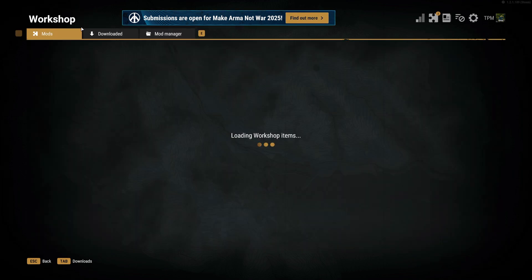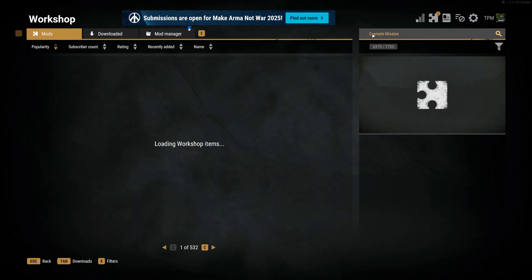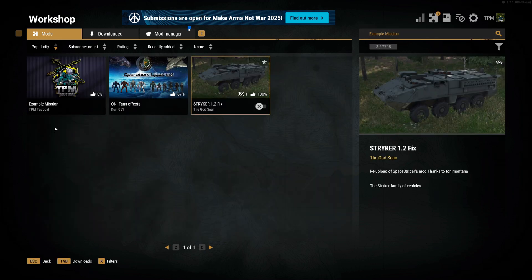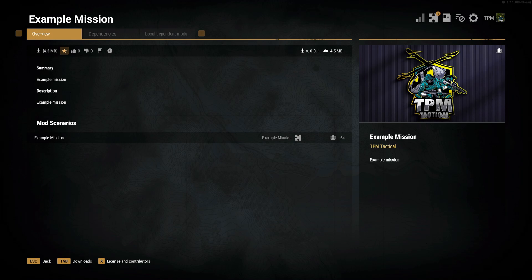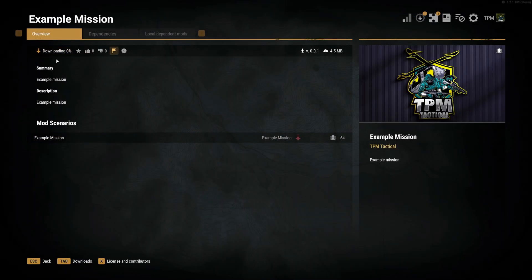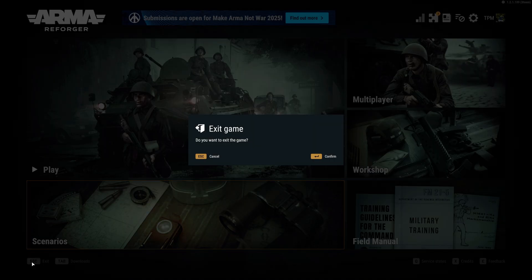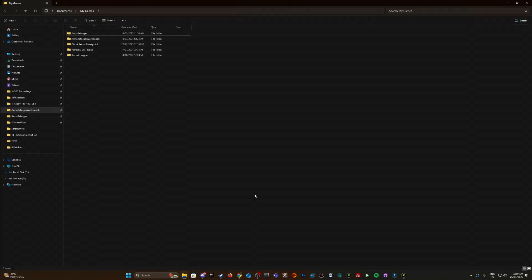As you can see I've got Arma Reforger and Forger open here. I'm going to go into the workshop — I've already uploaded a test mission for the purposes of this video. Here's the example mission, so I'm just going to download that now. Sweet, downloaded all 4.5 megs of that. I'm going to close down Arma Forger now.